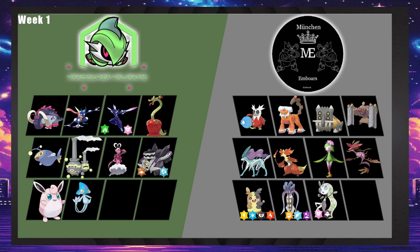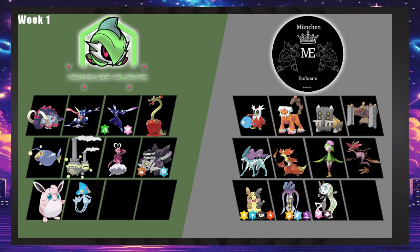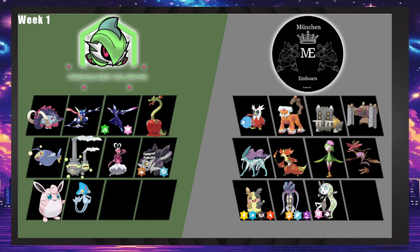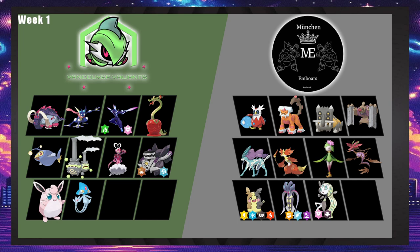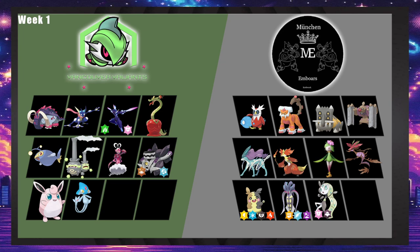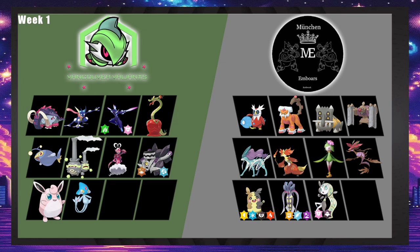Moochin has really strong offensive pressure too — great Tusk. There's no great ground switch-in outside of Landorus, so Landorus will have to come in, which is a pretty easy prediction for Valiance. Enamorus is pretty decent this game — the only resist is Bastiodon who obviously gets Earth Powered. It's one call away from completely breaking Emboors. Saruledge with Weak Armor boost and Swords Dance is really problematic for Moochin — no great switch-in, probably Bastiodon, but it gets Close Combat.